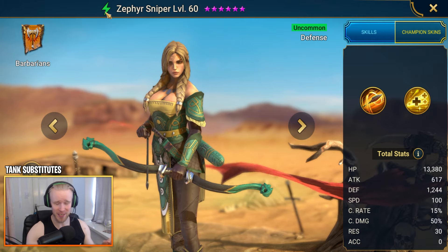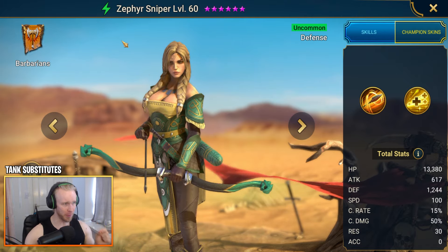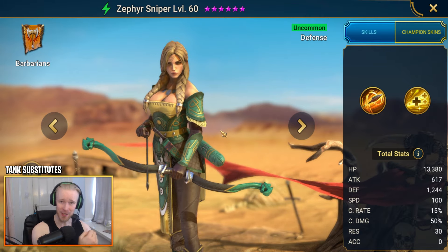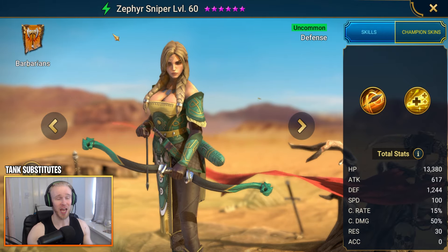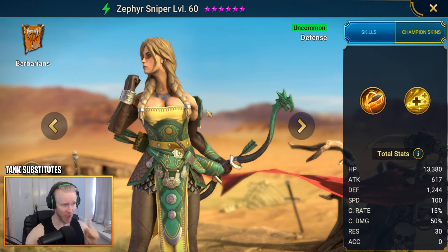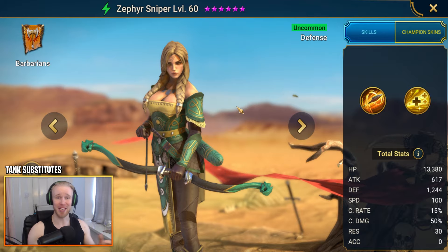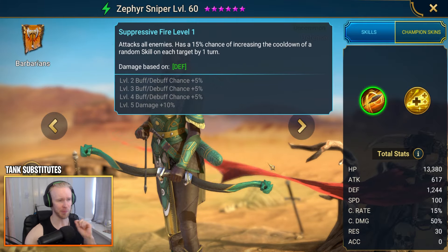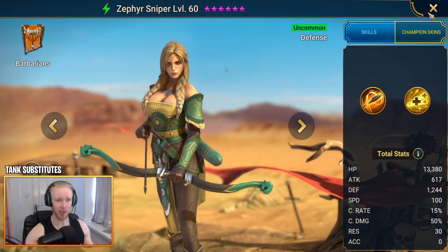Another champ that can do the job until you get Drexar is Zephyr Sniper — another uncommon quality champion. She's Spirit affinity, not Force, meaning she attracts aggro in different stages. Because she shares Spirit affinity with champs like Armager, you need to build her with high defense and high resistance, but lower HP than your other Spirit affinity champions — that way the boss will still choose to attack her instead of Armager. Her build uses a lifesteal set with counterattack masteries: she takes lots of hits from the spiderlings, counterattacks attacking all enemies with her A1, and heals back damage as quickly as she takes it.